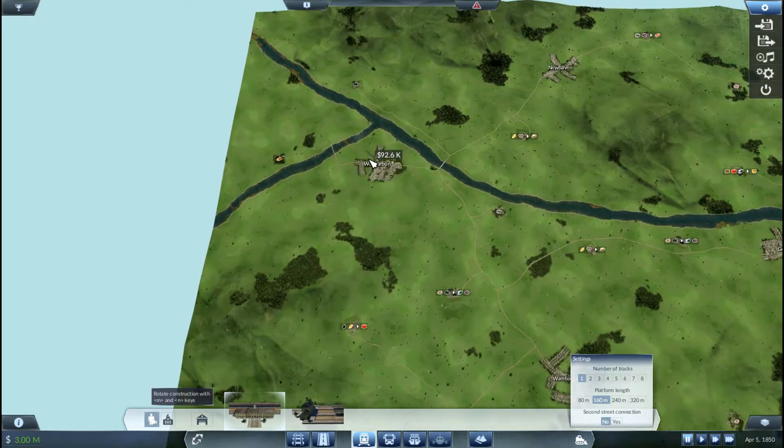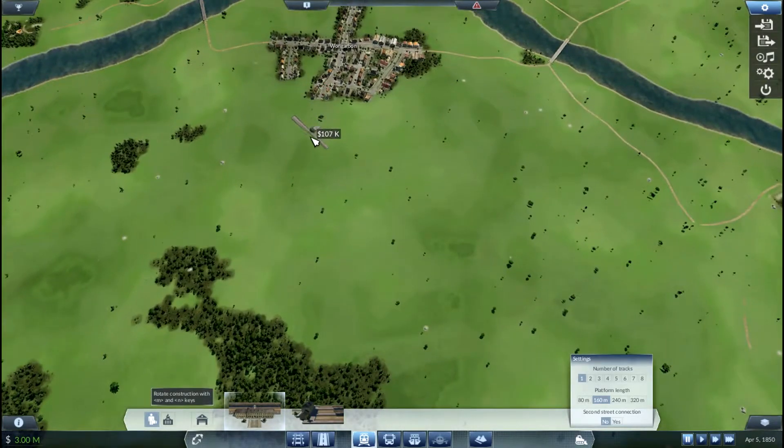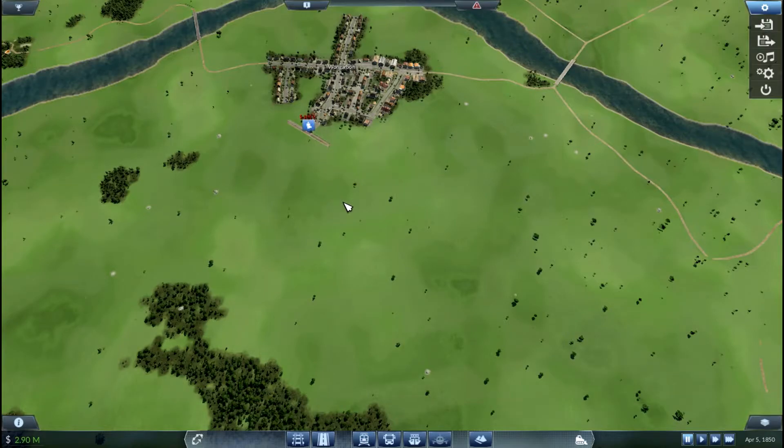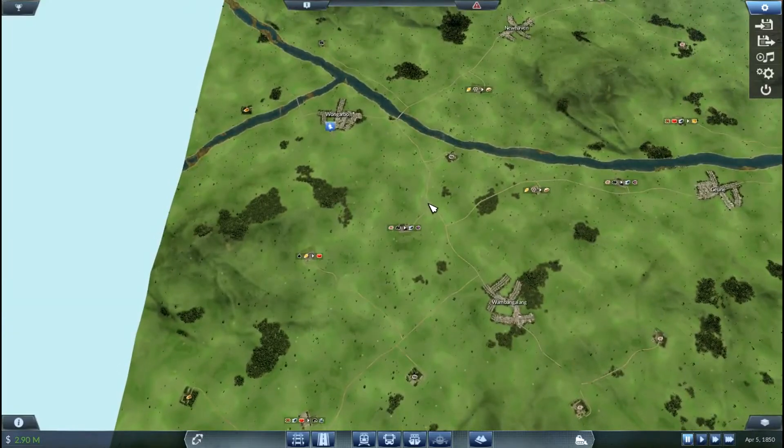So we don't want to angle our stations in such a way that we make approaches difficult. Let's just try and get a good alignment here — yeah, that doesn't look too bad at all. We could go here and get possibly a good third of the town covered just without putting any transport in. That's 104,000. We'll do that — we'll come down here to Wham Bangalang and put another station in.